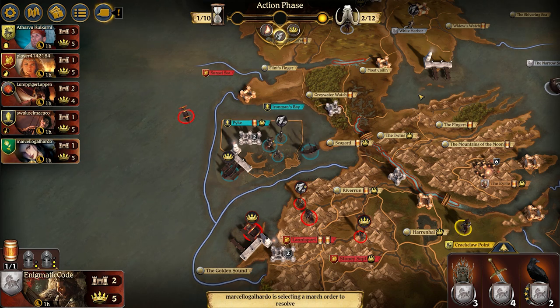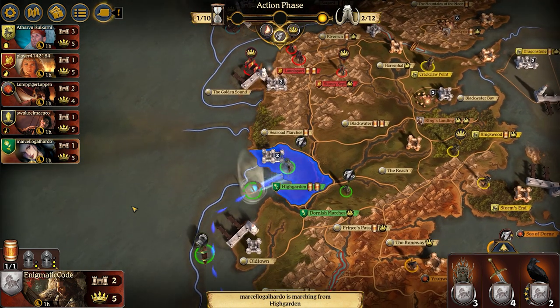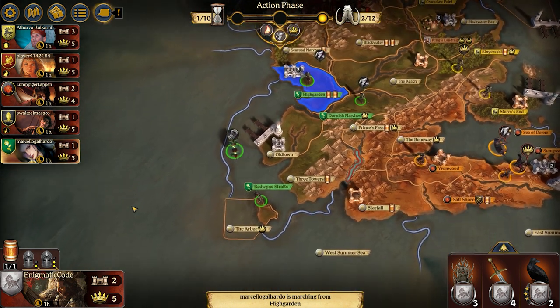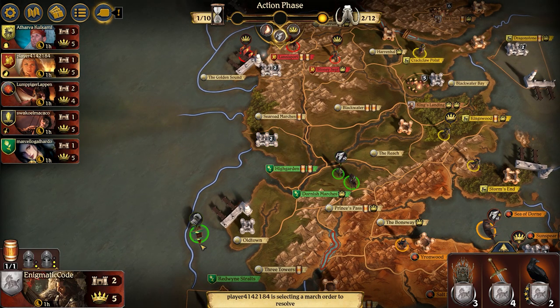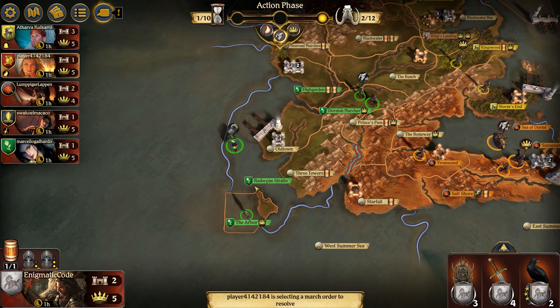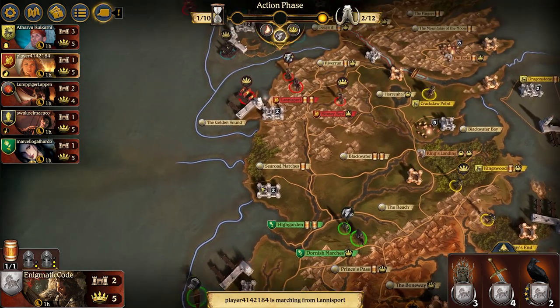This is a sure sign that the Greyjoys will be going after the Lannisters, and that should free me up to be safe with Moat Kaelin. Tyrell is moving out of Highgarden into the Dornish Marches in the Arbor. I really like the Arbor — it's just such a nice little spot to gather power from, as long as you're not contested in the West Summer Sea.